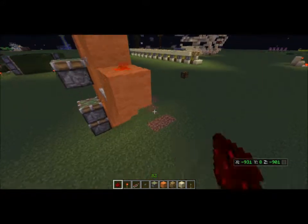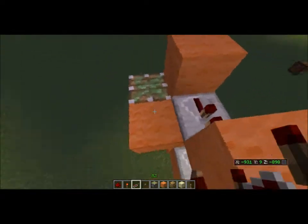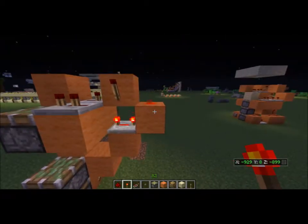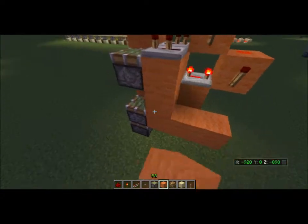Then you put redstone here, and redstone torch here, block here, and repeater on two ticks. Then what you're going to do is put a redstone torch here.